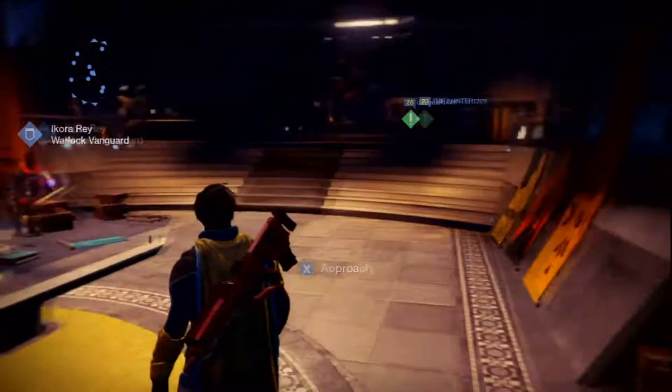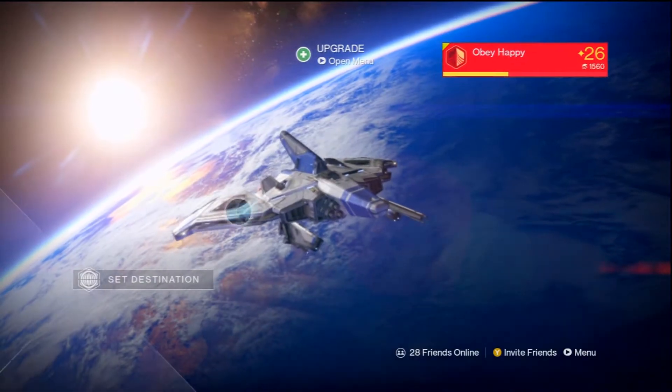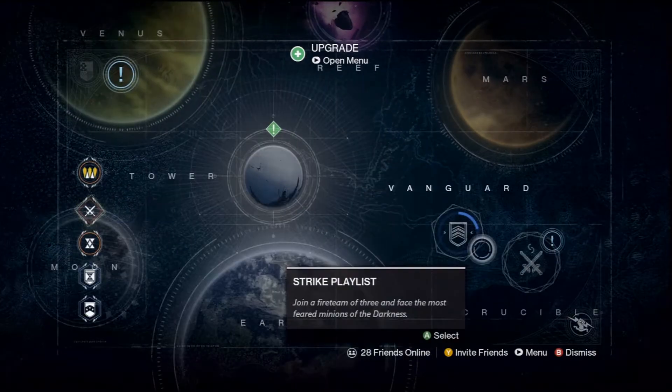So we all know Vanguard gear — it's the gear you get from completing strikes and missions and stuff like that in Destiny. And I found a way to get it very easily. First thing you want to do is go to Orbit and wait for that to load up.